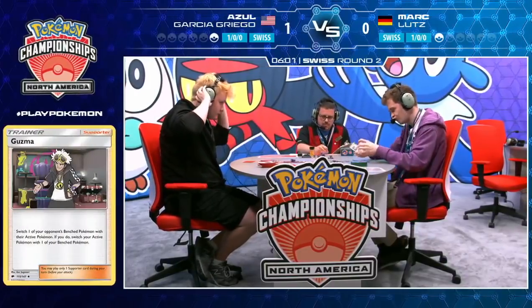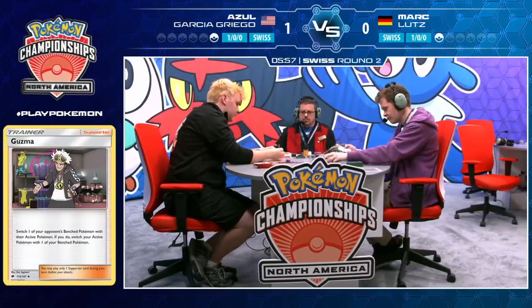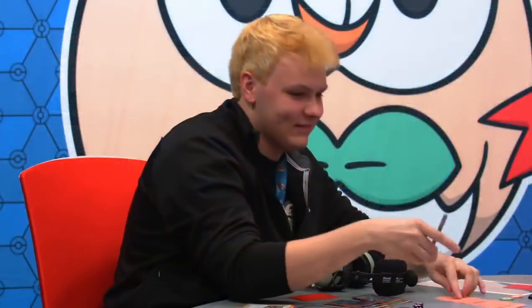Azul Garcia-Griego, the number one rated player in North America, cruises to a 2-0 victory and starts off 2-0 in the North American International Championships.